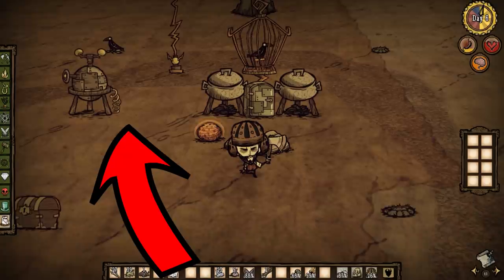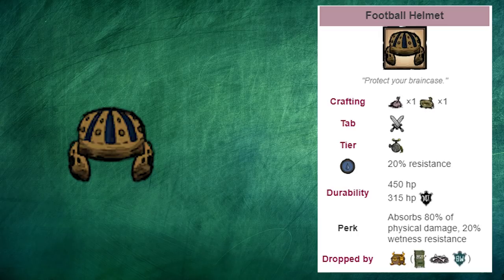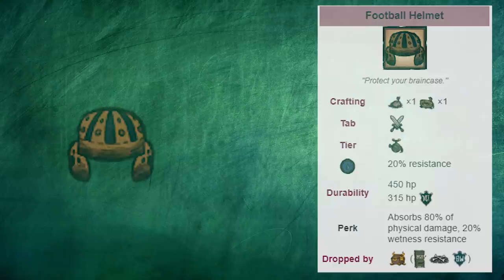First things first, you should have built an alchemy engine at your base by now, which is the tier 2 science machine. To deal with cold, all you need is a thermal stone. Keep that football helmet on at all times. It's not worth it to swap it for winter clothing, as almost all damage sources are physical damage. This way you can cover all your bases.